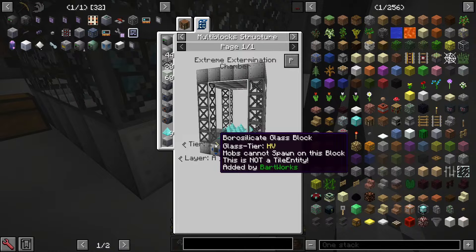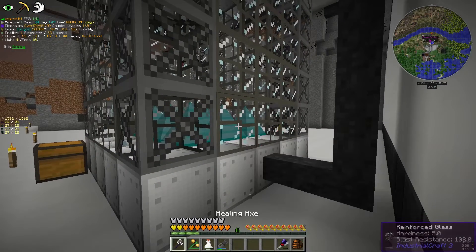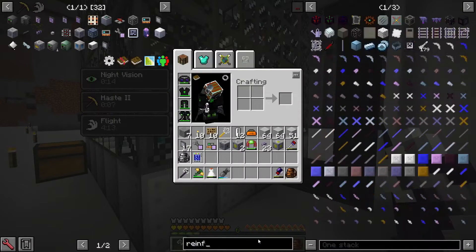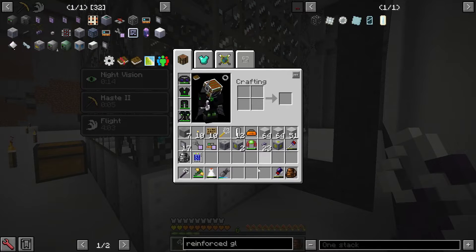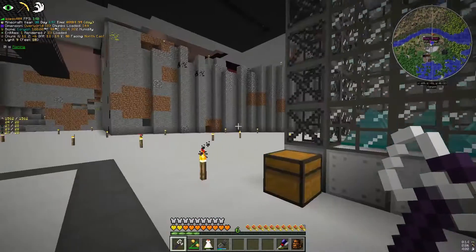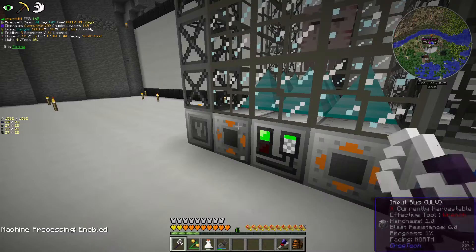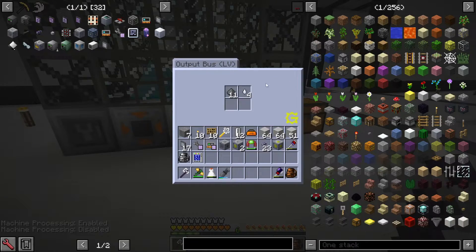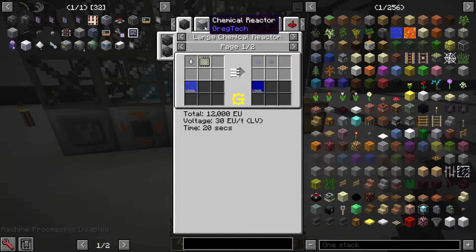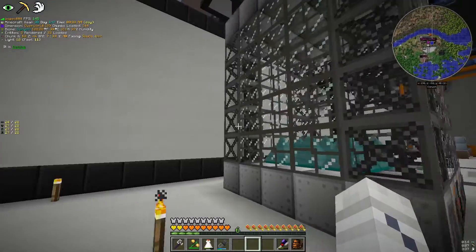So the tier one of the EEC — we're just going to call it the EEC from here on out — tier one doesn't really exist, so you got to skip to tier two which takes EV glass. Don't do titanium glass, just do reinforced glass because this was very cheap to make — I'd even say too cheap. All that is is an alloy smelter with advanced alloy or carbon, whichever is cheaper. To run this, all you gotta do is put in the powered spawner and you can put in a sword on the input bus. You'll see the mob there, they'll die, and they drop the items, so we gotta run this through a little processing chain.